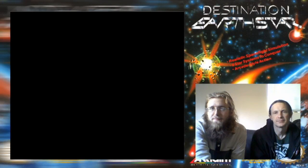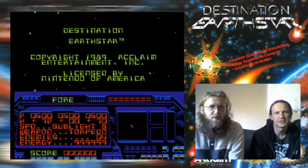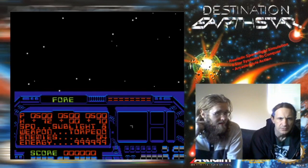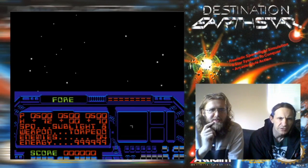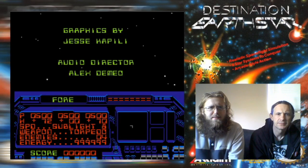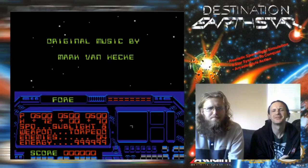Hello folks. Here's the game: Destination Earth Star. So we're flying to Earth Star. The four panel on our spaceship — we have torpedoes, sublight eight. We have four enemies, 72 health. Designed by Gary Hitchin. Oh, we get credits right off the top. Interesting, this is sort of different.